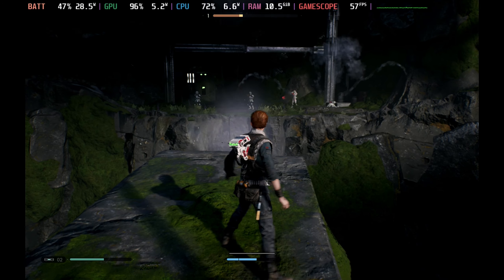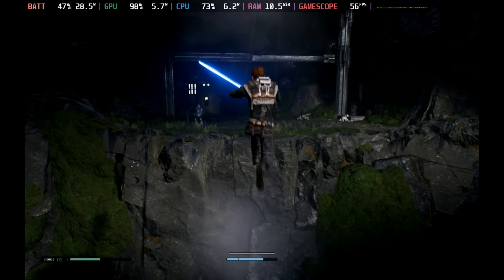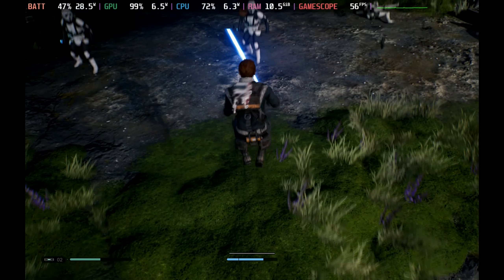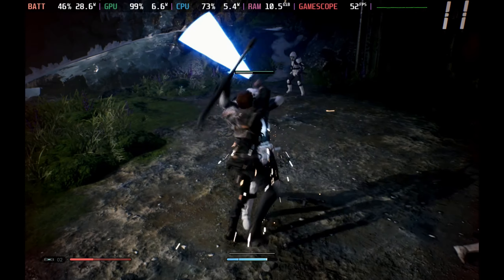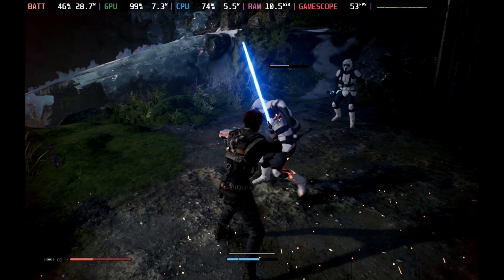Overall this is extremely good on the Steam Deck, although the settings do jump around a bit. The best settings are around the medium range, but you're going to have to either deal with some heavy frame drops or cap the frame rate at 40. In combat it sticks around the 50 to 60 mark, but it really does depend on the map and where you are.